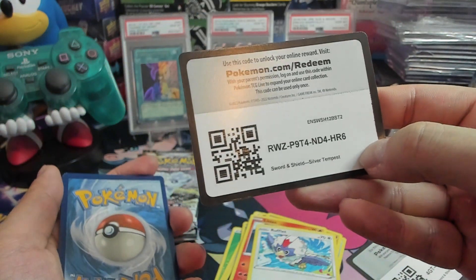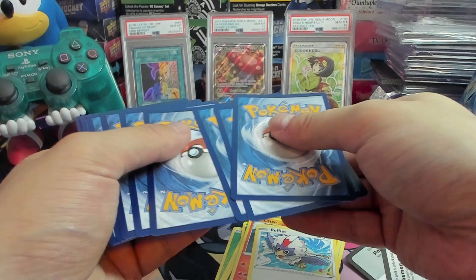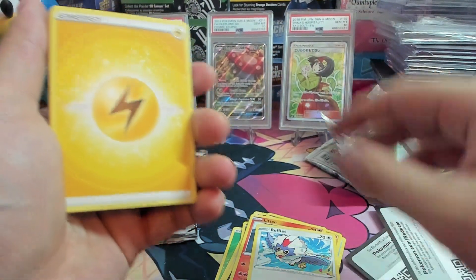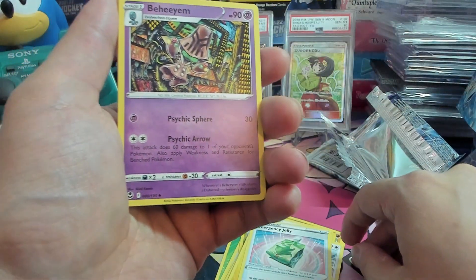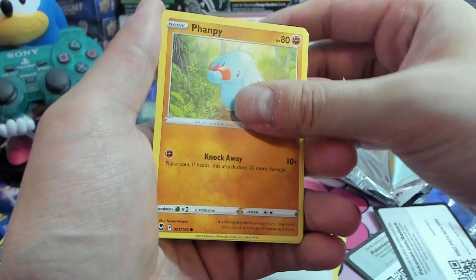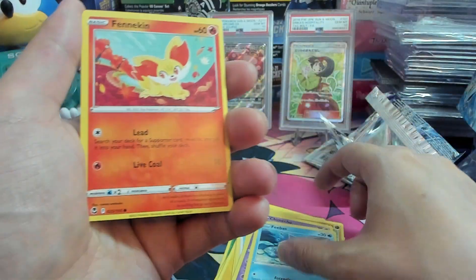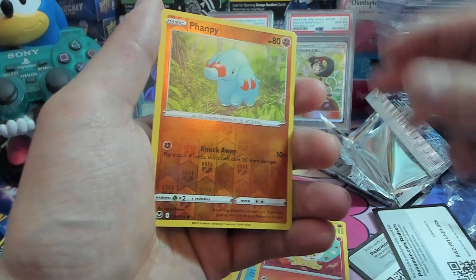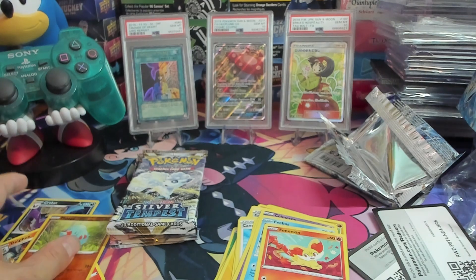Got a code card. Lightning Energy, Lightning Energy, Emergency Jelly, Beedrill, Fletchling, Fennekin, Reverse Ampharos, and a Delphox. Nothing there.